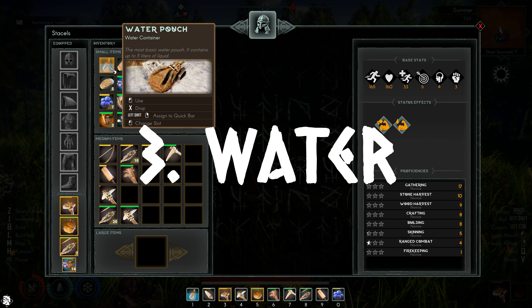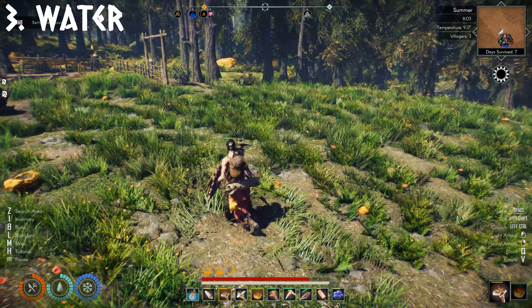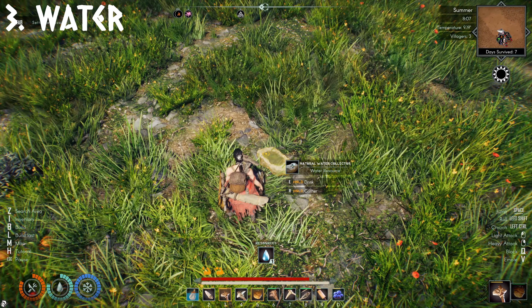Number 3, Water. Early on you start with a pouch that has water in. However, to find more water you need to look for water collectors on the ground. You cannot gather water from the ocean at the beginning.